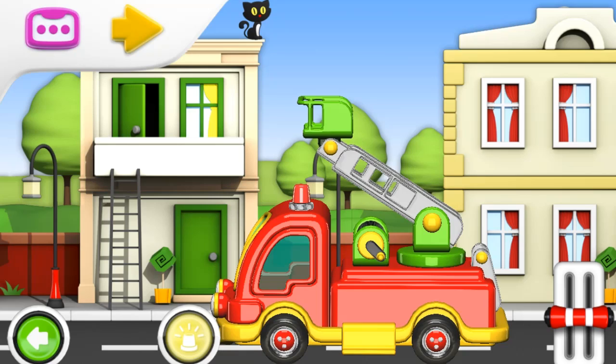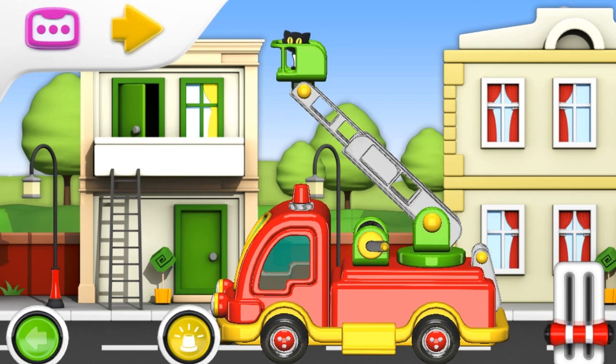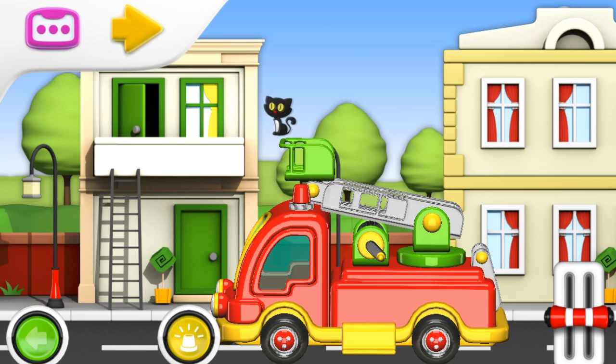Look! Here is a cat trapped on a roof. Let's help it by extending the ladder. And lower it — kitty to safety. Great, let's move off again.